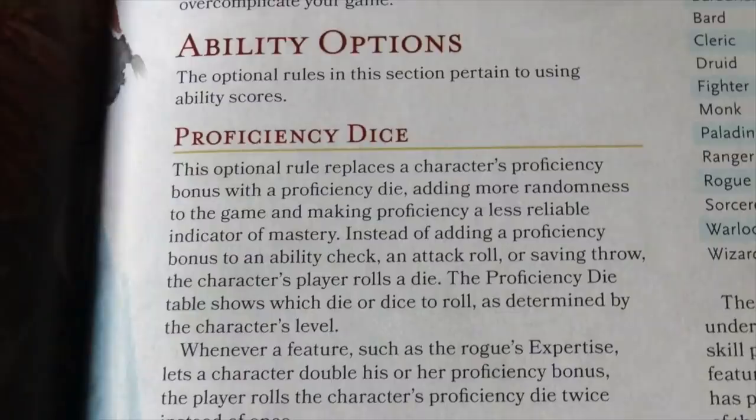So if Proficiency Dice are so great and fun and innovative, why didn't they make the official cut? Why is this rule relegated to the back of the DMG? In my opinion, Mike Mearls and the 5e design team couldn't afford to take risks. Their lunch was getting eaten by Pathfinder, and they were charged to deliver a version of Dungeons & Dragons that was faithful and familiar to older concepts so that it was instantly accessible to older and new players alike.